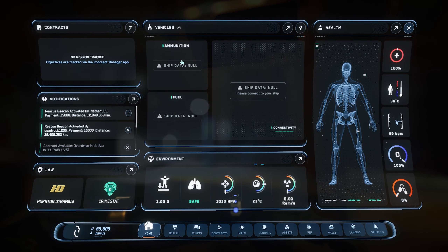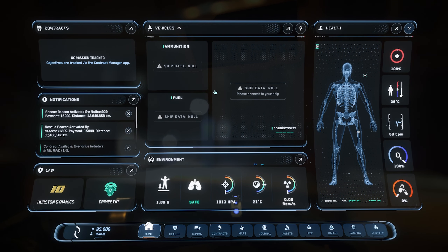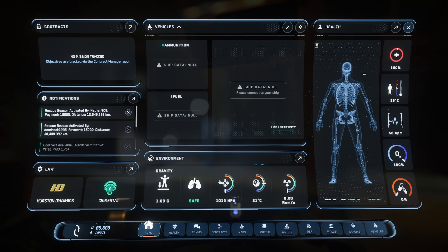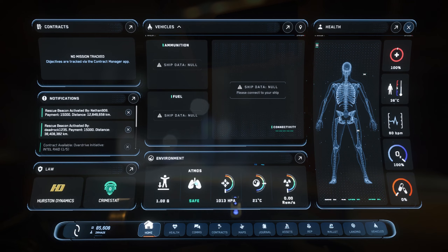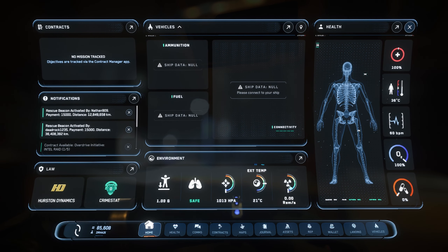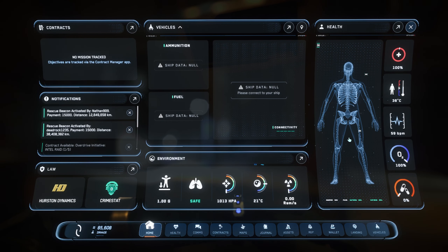Then we have vehicles, ammunition, and fuel — I believe you can see this once you're in a vehicle, and we'll test that out before we end the video. We also have environment information: it actually tells you the gravity — 1.0g — atmosphere safety, pressure, temperature, and radiation.